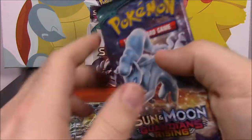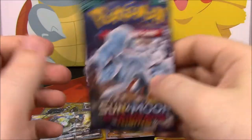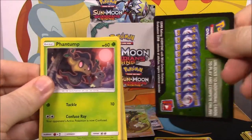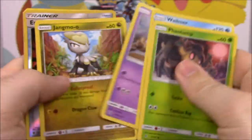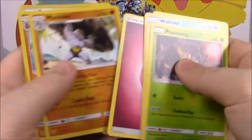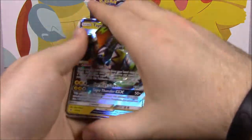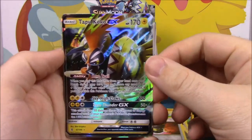Our last pack with the Alolan Ninetales on it — let's hope for good luck! Do the Pokémon card dance! Let's see — the code gives it away, it's a green one. So we're not going to get another ultra rare. We got an Enhanced Hammer and a Rayquaza. That's all the cards from this box — let's pick them all up and look at them.